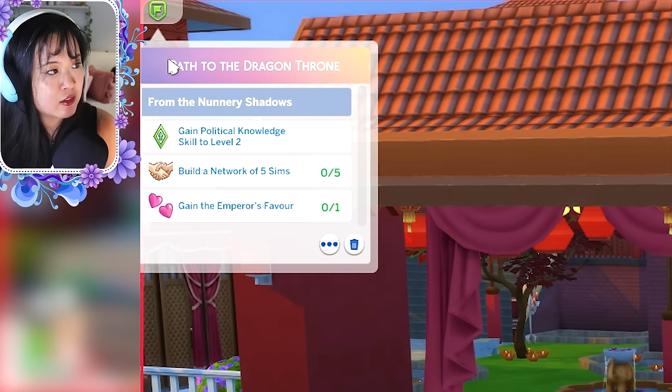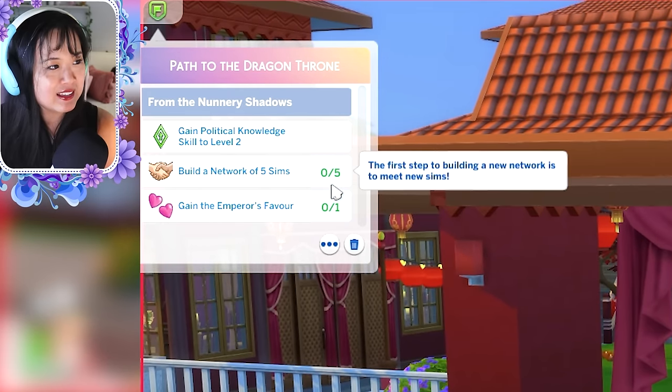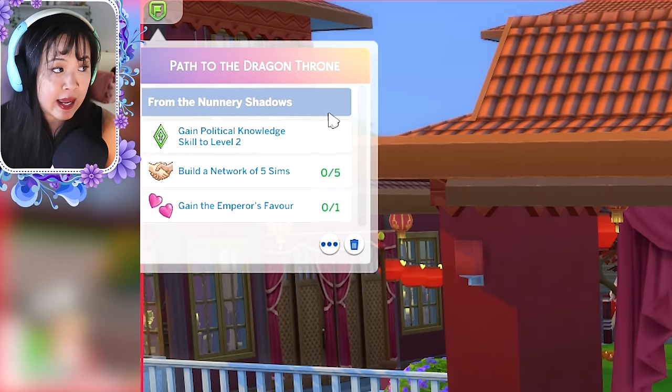When you enter live mode, you'll see this goal tab on the left. It says: gain political knowledge skill to level two, build a network of five sims, and gain the emperor's favor.